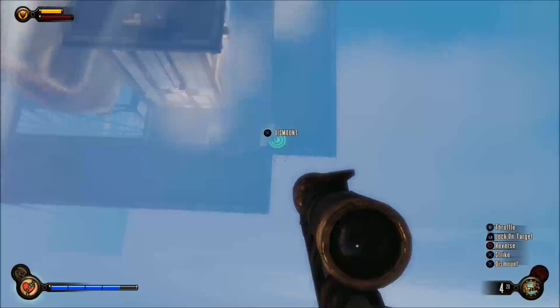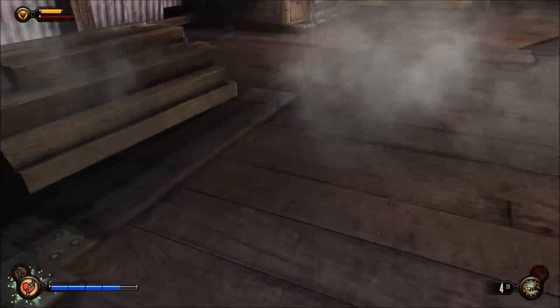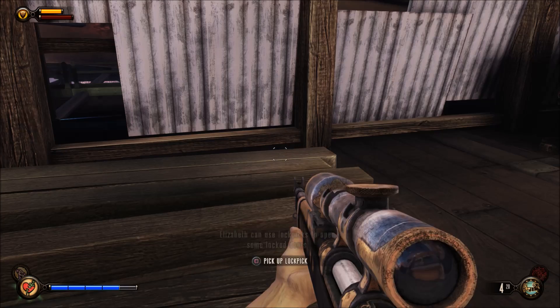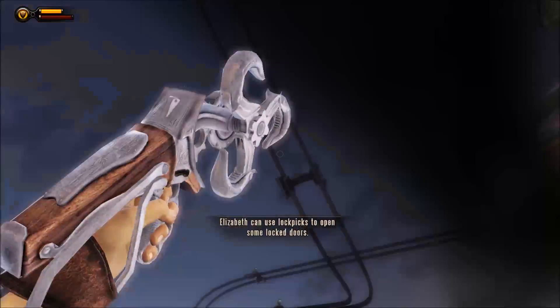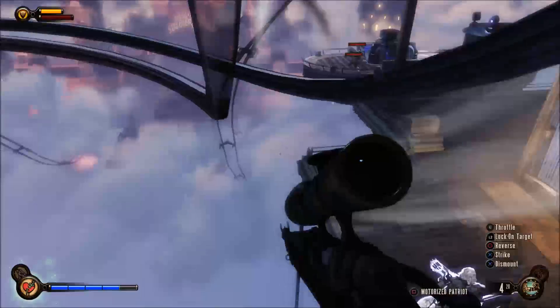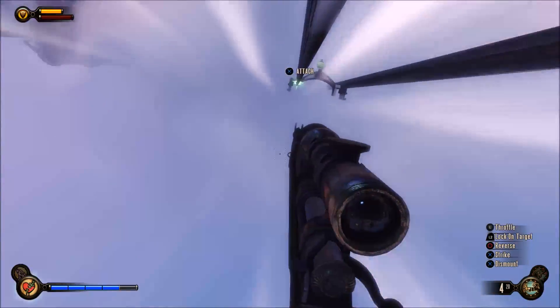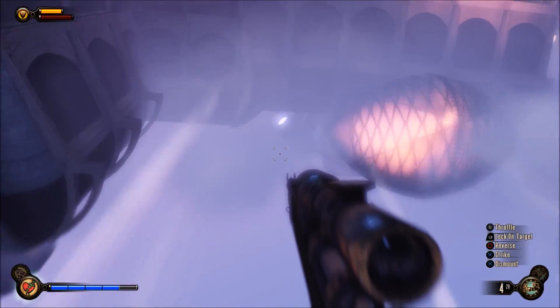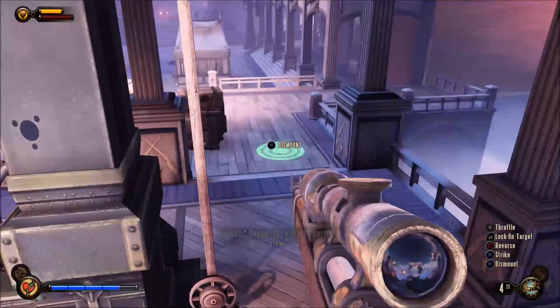I'm going to show you where the lockpick is — we're going to jump down here and just below the stairs is this lockpick. Remember that one, because when we come back again you'll see that it's returned, which it shouldn't be. Obviously they don't deem it worthy of a patch — I don't think they ever fixed it on PS3, so I doubt they'll fix it on PS4.